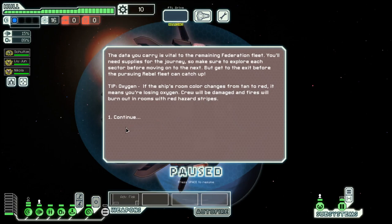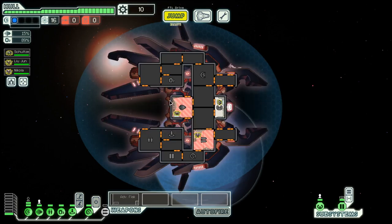Hello boys and girls, my name is OtisT and welcome back to season 19 of my FTL series. Today we are in the Lanius Cruiser Layout B, which in my opinion is the best looking ship that we have available, if you manage to get a glimpse from the outside.